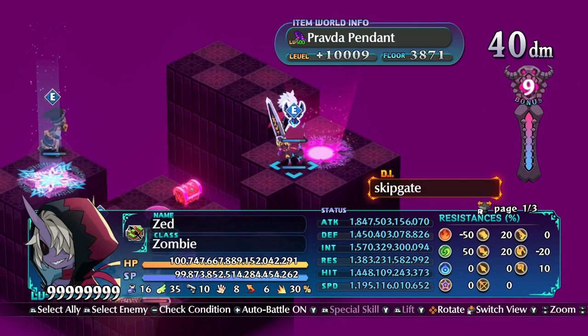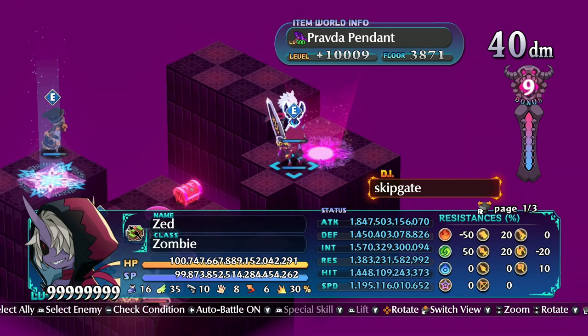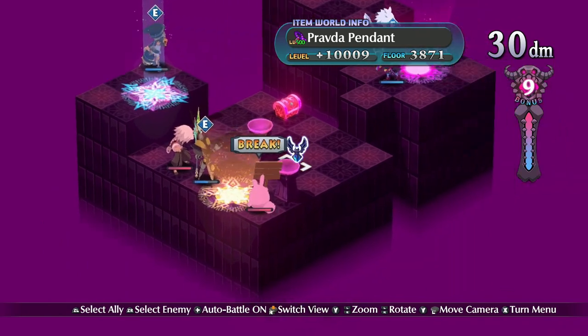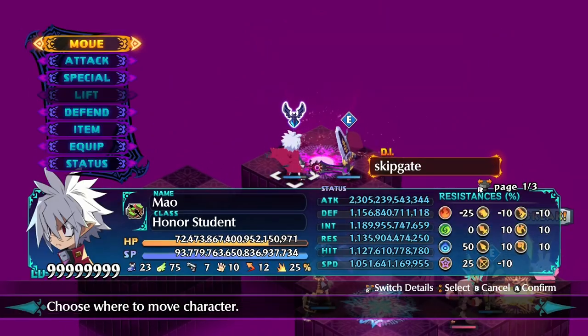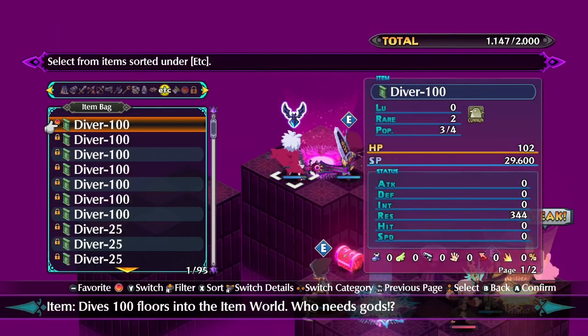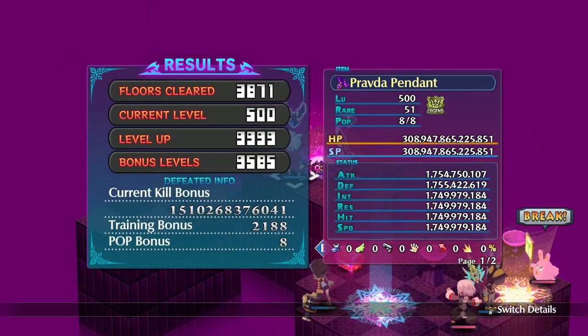So we've actually gained quite a few levels for this item. It's been about four or five hours — I'm not exactly sure the exact timeframe — but we're going to go ahead and leave and I'm going to show you what I was mentioning earlier about what item points are. So let's go ahead and leave this item. And you can see I got a max item now — it was 9,999.